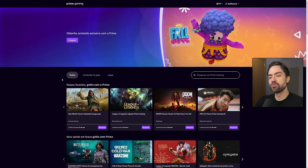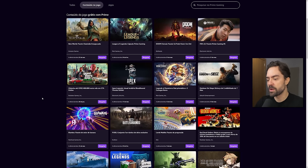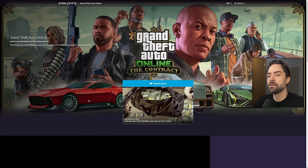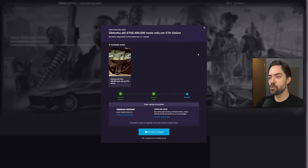I want to grab the monthly content for GTA Online. Here on this page we can see all the games that have content available to redeem. And here is GTA Online. We have here: get up to 400 thousand GTA dollars for each month you play GTA Online. So I'm going to click to redeem here. Then you have to link your game account. Done — the link between my Prime account and my Rockstar account is set. Just click here to complete the redemption and earn that money in GTA Online.